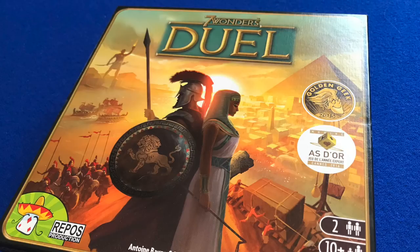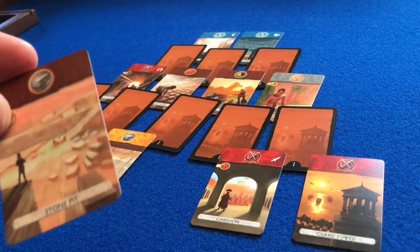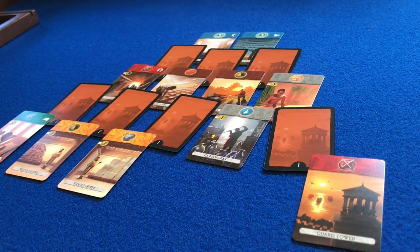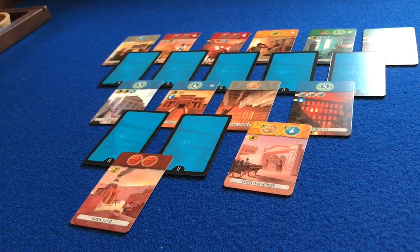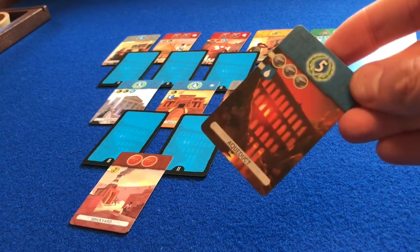Seven Wonders is one of the most popular pick-and-pass drafting games but, like Sushi Go, doesn't work well with two players. So Antoine Bauza worked with Bruno Cathala to produce a two-player version called Seven Wonders Duel, which uses a positional draft to replace the pick-and-pass version. In Seven Wonders Duel, players construct buildings and wonders by collecting sets of cards. Twenty cards are placed at the start of the round in a predetermined pattern — some face up, some face down. On a player's turn they take any accessible card; doing so makes new cards accessible, and any currently face-down cards are immediately turned face up.